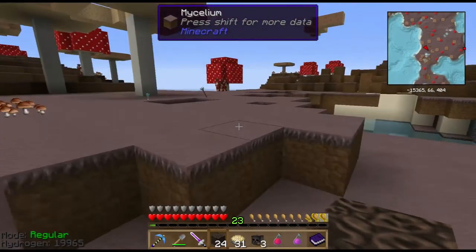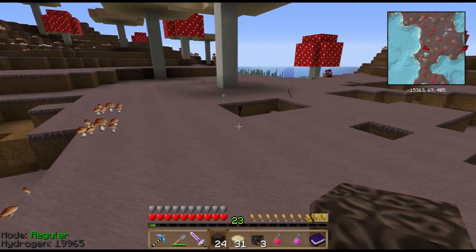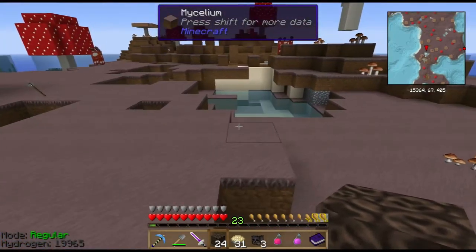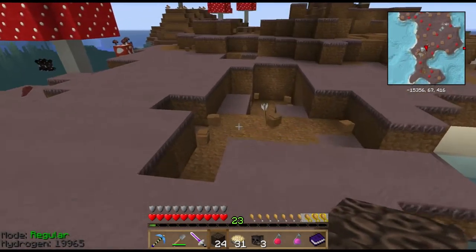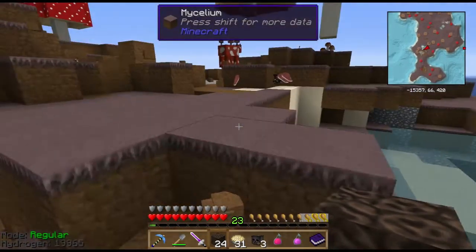We probably have more yellow hearts than red hearts in our network at this point. You can craft a yellow heart into a red heart if necessary, but it might be better to get everybody ten yellow heart containers and then start downgrading them to red heart containers, considering they're harder to make. That's probably a good plan.